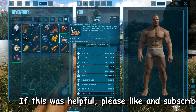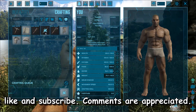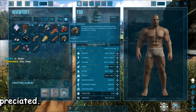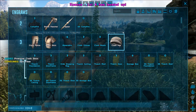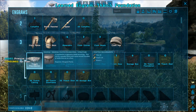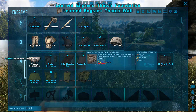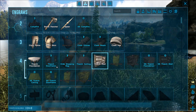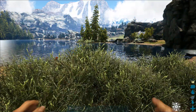So we're going to craft a spear and craft some clothes. Once you get to level four, this is what you want - thatch foundations. You want the foundations, the walls, a doorway, a ceiling, and a thatched door. I'll show you in just a second. That way you can make a little house real quick. Let's throw this foundation down - I don't care where it's at. You just need to start somewhere.